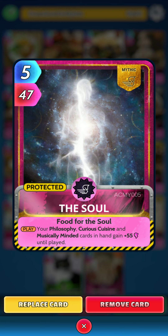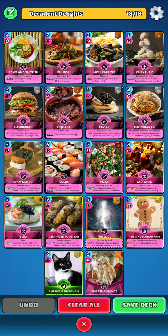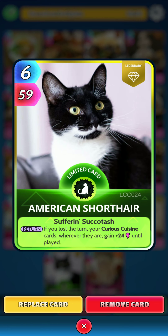Next up, the Mythic, the Soul. On the play, your Philosophy, Curious Cuisine and musically minded cards in hand gain 55 power until played. Next up, the Gingerbread Man. On the play, for every Curious Cuisine card played by either player in this game, this card gains 5 power permanently. Second to last is American Shorthair. On the return, if you lost a turn, your Curious Cuisine cards, wherever they are, gain 24 power until played. Absolutely fantastic card for this deck.